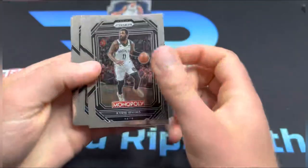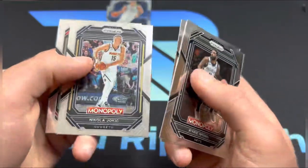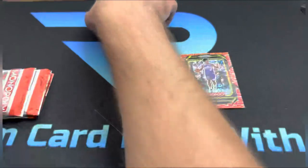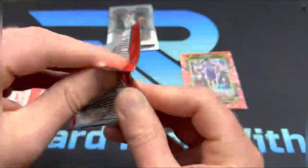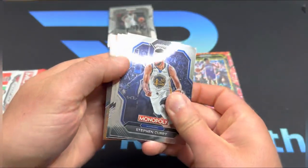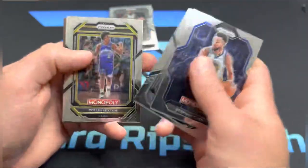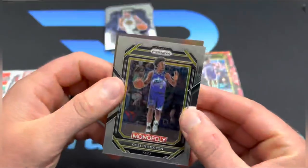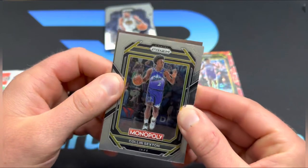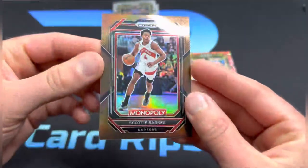Let's hope we got a bunch of parallels in this box. Tyree, Jaylen Brunson, Jokic — who just won his first NBA championship — and Damian Lillard. I'm really hoping this first video back is a banger. Steph Curry, Ja Morant, Sexton again. Can we get a rookie? It's not a rookie — it's gonna be Scotty Barnes, second-year Scotty Barnes.